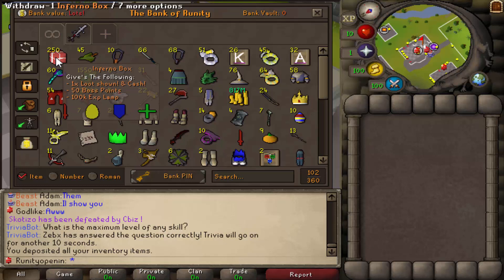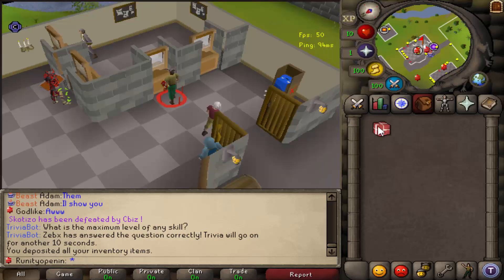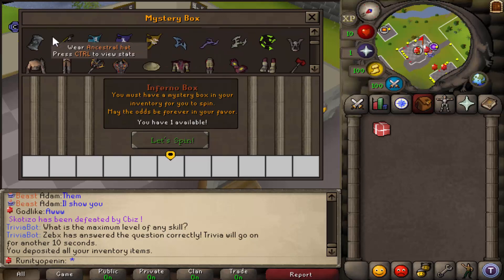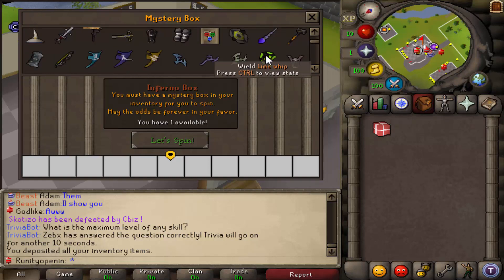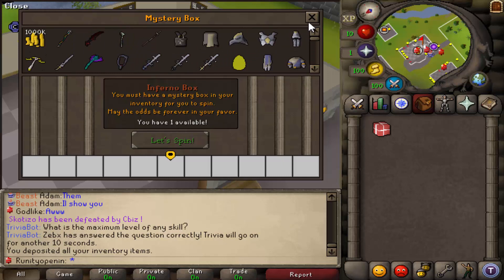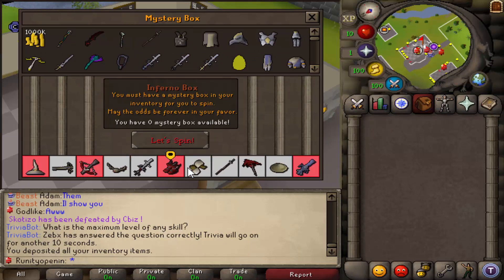As you can see we have 250 here. It says it gives 50 boss points and a 100k XP lamp, but that's a bit out of date. If we click on the box it shows everything we can get, from worst to best. The best item is apparently the mummy pieces, though that's not 100% accurate. There's also lava whips, chi, magma, and a bunch of other good stuff you can get.